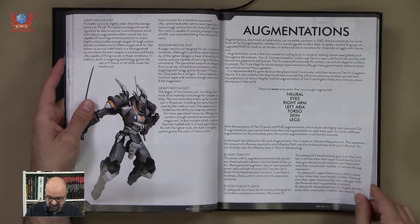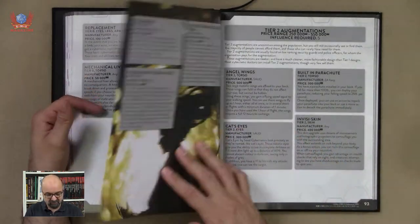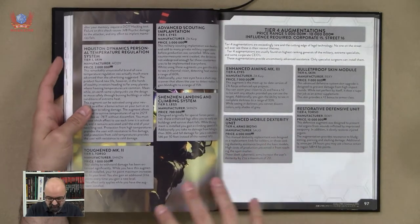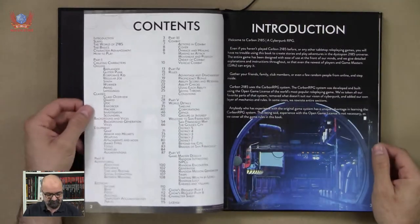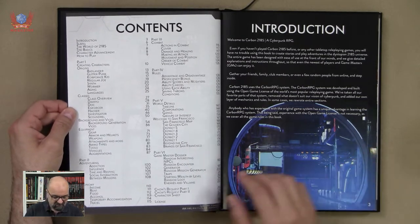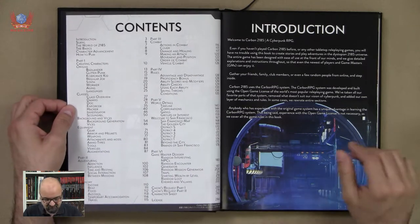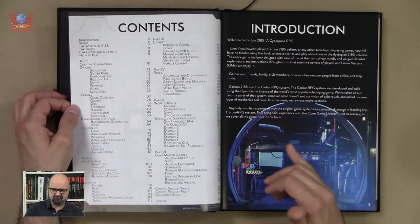We have augmentations, which is a staple of any cyberpunk game. I feel we need a few more illustrations in that section — it would be very cool to see that. Then we go on to adventuring, and the adventuring part is 15 pages, which is just about enough. Combat is 10 pages, which should be enough for the combat rules.